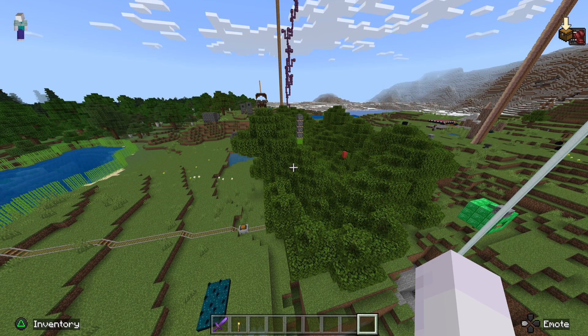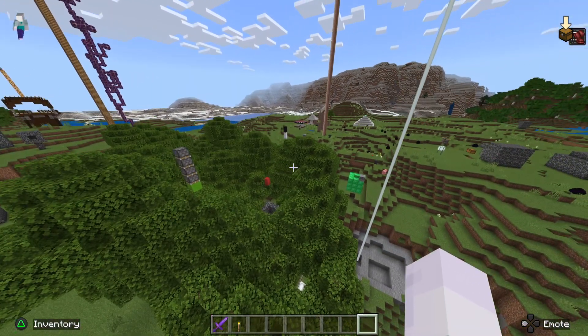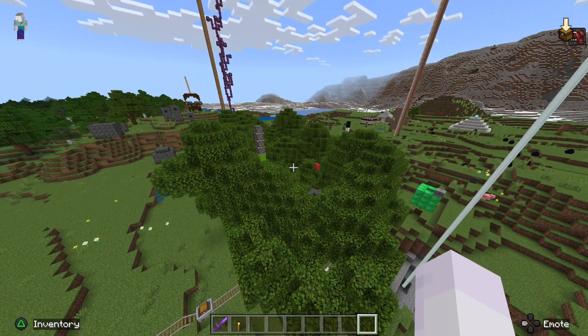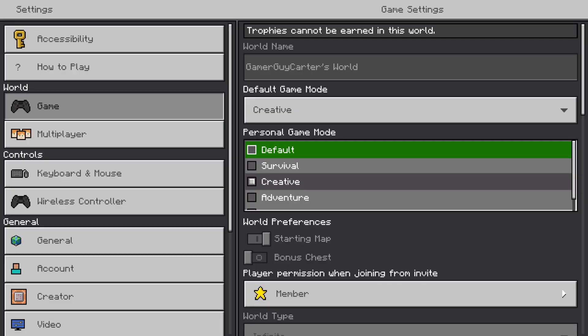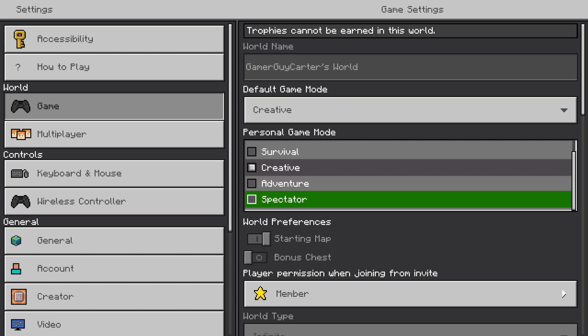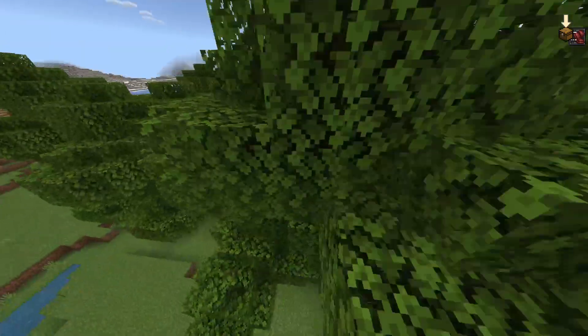Hey, welcome back to my channel. Today I want to give you a tour of my secret home base. Let's check it out. I'm going to go into spectator mode so it's easier. This is how you go into spectator. Here we go, I'm in spectator.